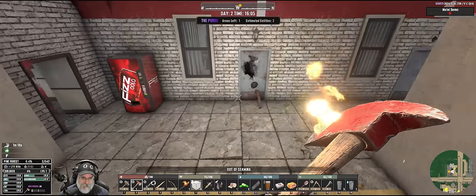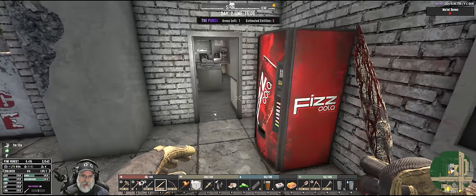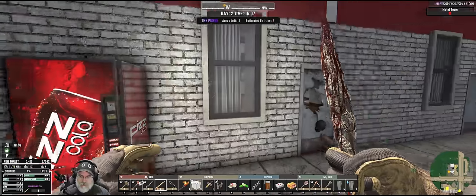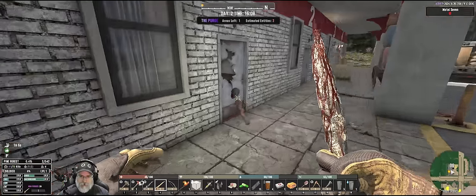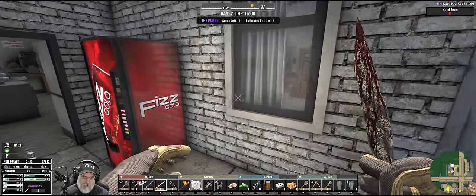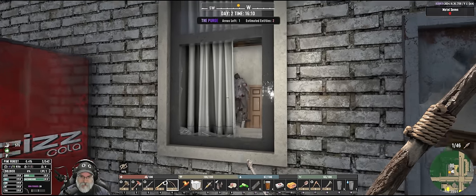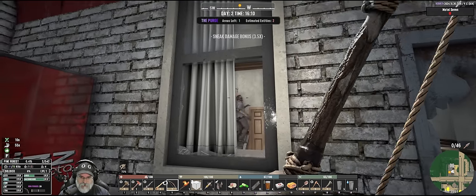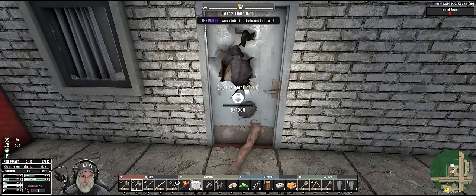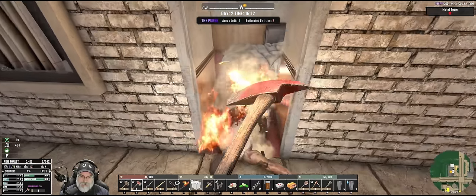Alright, we're out of stamina. We should try and take advantage of our — oh, he's gonna come around this way. Try and put a bleed on him too. What's he doing? Oh, he's just derping.